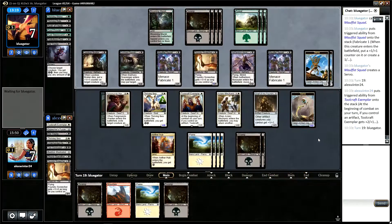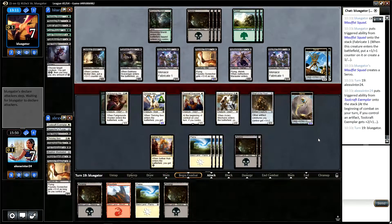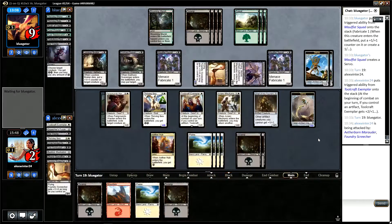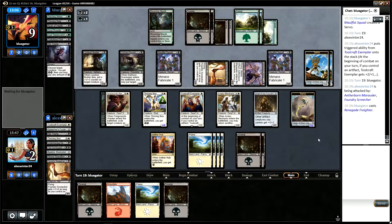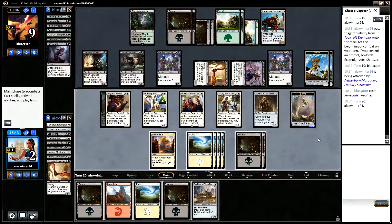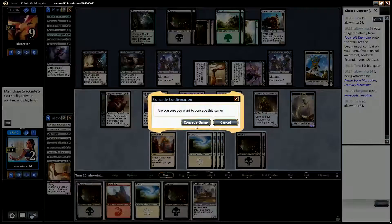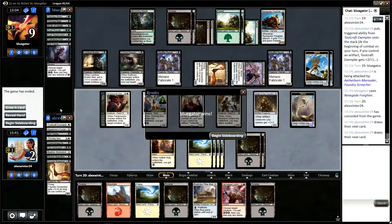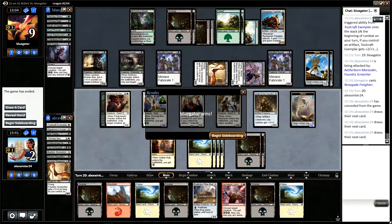Well, this is most disappointing. I guess Essence Extraction keeps us in it for another turn. So we're going to go Essence Extraction into — maybe not. That's not going to do it. Well, we were well ahead in that game but we drew blanks and lost to the flyers.